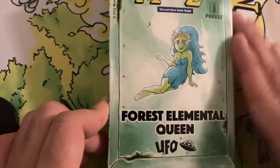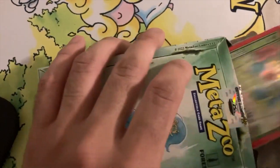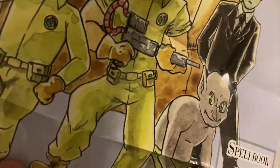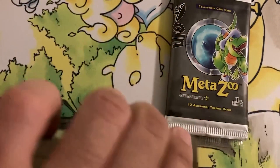This is a Forest Elemental Queen UFO theme deck. It comes with one pack, one theme deck, and some other stuff. We got a promo, a pack, a T-Rex pack, and a map. On the front of the map is the Cryptid Busters — you got the Headhawks, Men in Black, Graze, Flatwoods Monster, Crawford's Monster, and Breakfast Aliens. We got a pack and a theme deck, so I'm going to go through the cards.